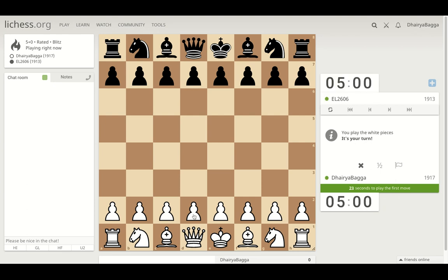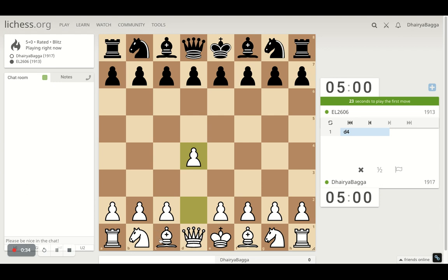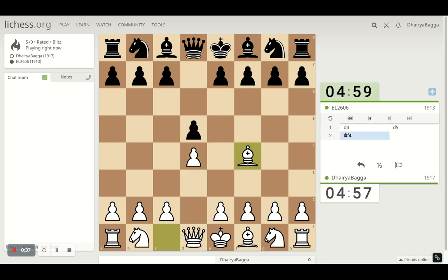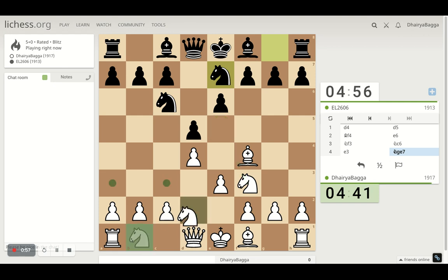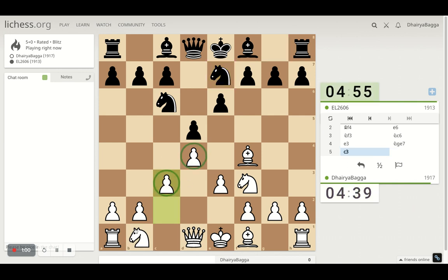Got the white pieces. I'll play the London System setup which starts with d4. Bishop comes on f4, and then I think I take the bishop first before closing its triangle by playing pawn forward. I can develop the knight also, so that also works. I'll play pawn forward, preparing to play knight e5 sometime soon. If the opponent is giving me a chance, why not develop first properly. So I'll go with c3 first so that my pawn structure is solid.